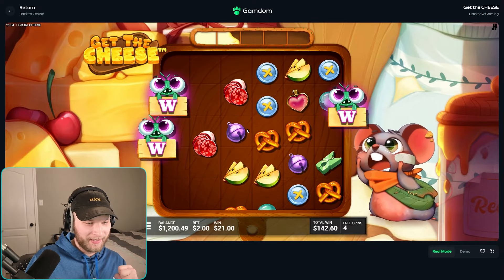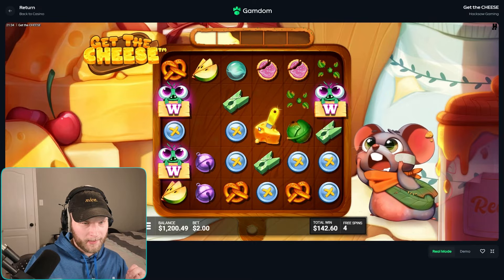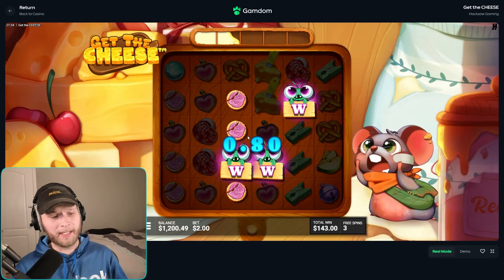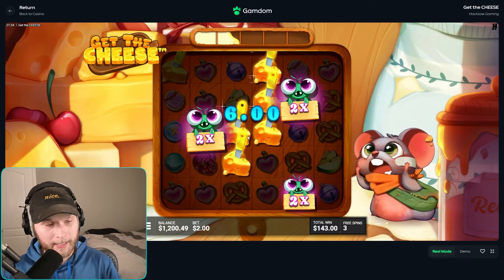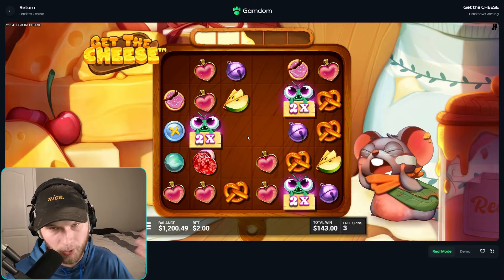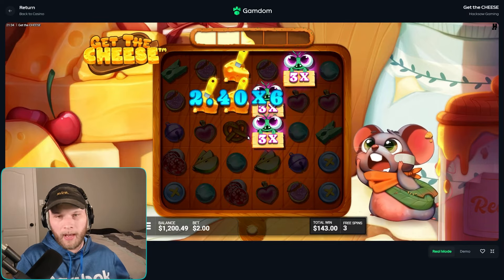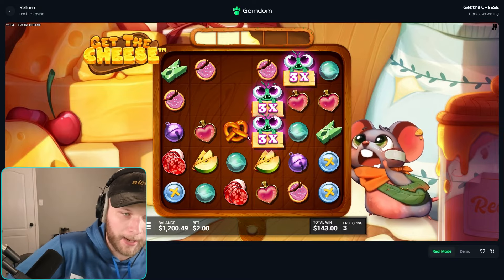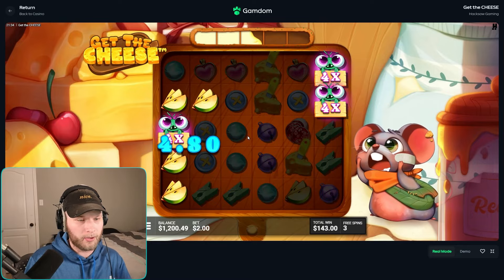We just need consistent hits like this and we will get the cheese — I believe. Also boys, shout out to my Discord — if you want free spins on Gandam, sign up using my code frizzy bets. That gives you increased rakeback for the first week. If you join my Discord you can get free spins from me as long as you're playing under my code — I will juice you up, not even joking.